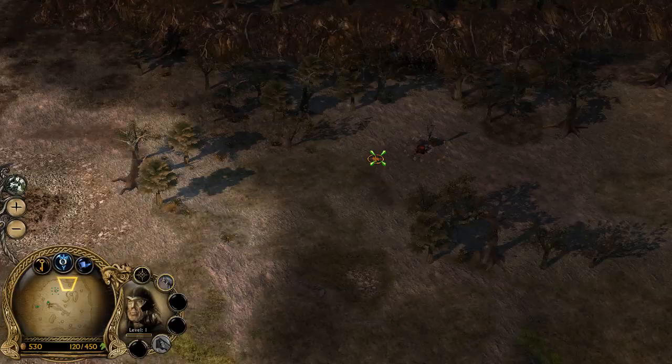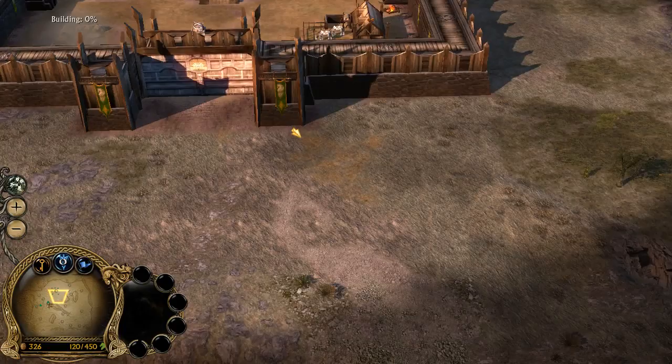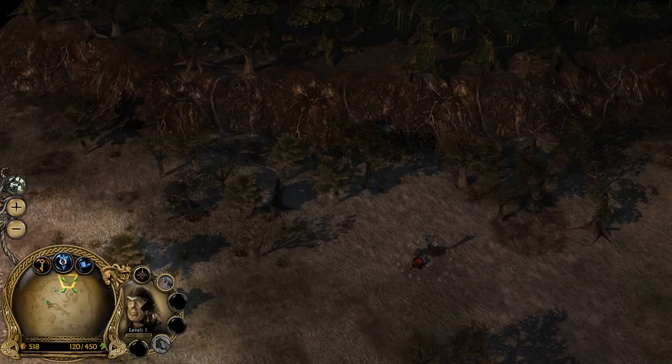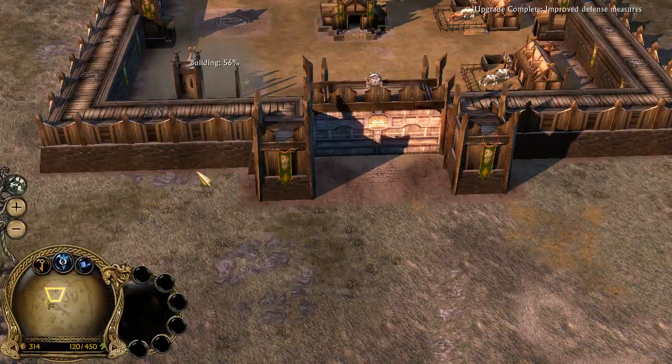None of the farm plots are there. Anyway, we're gonna build an archery range right off the bat because we will need archers to help us with our cause. These things will provide defenses for now. I'm also gonna build a post-sun gate here. We've got improved defensive measures — they're gonna take pot shots at trolls. Good.